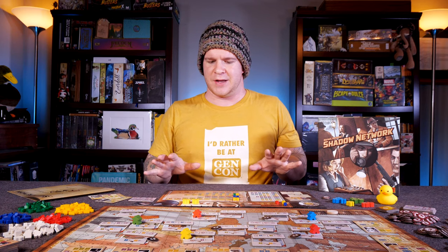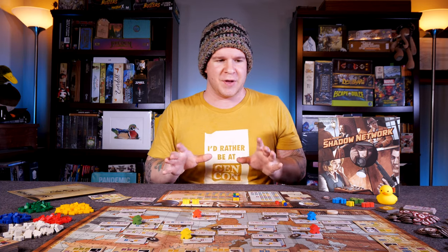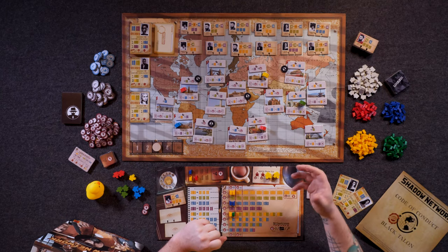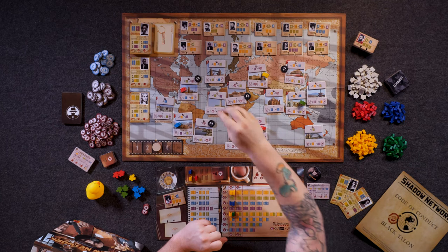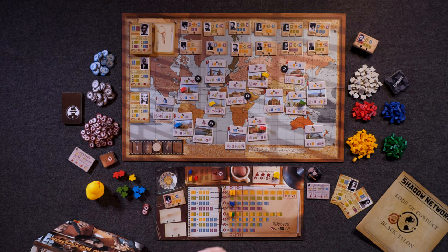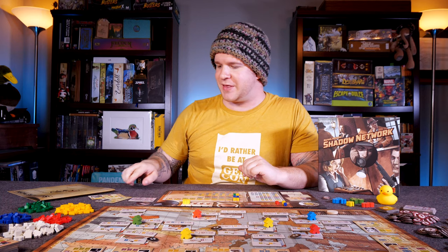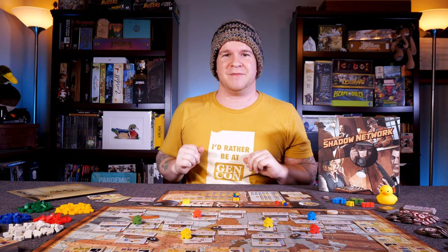In Shadow Network, you're going to be running a covert group of detectives. You're an agent exploring different regions of the world, gathering information from all of these different zones. You're sending out your little workers, gathering different types of documents, and then combining those documents into a briefcase that you're filing for more information. You'll be using your handlers to maximize the information you're gaining, along with opening various contracts on people that you want to investigate a little bit more.